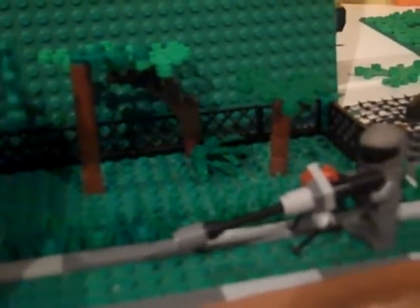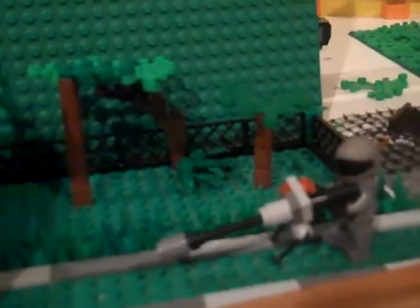Let's just say the Covenant has invaded a place where the UNSC build their vehicles and stuff. They haven't reached the main hangar yet — they've just reached this part of it, the main wall. There's a guy dead, and a grunt walking through. Here's the factory.